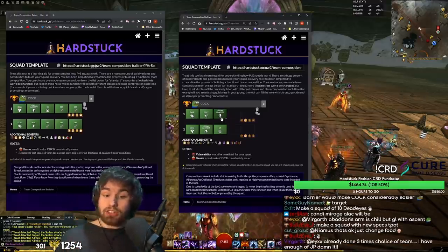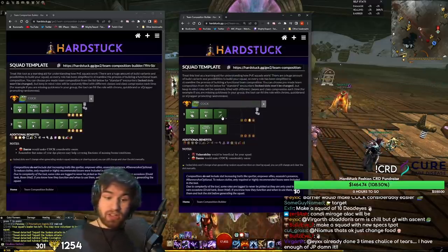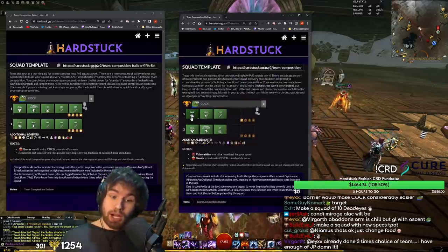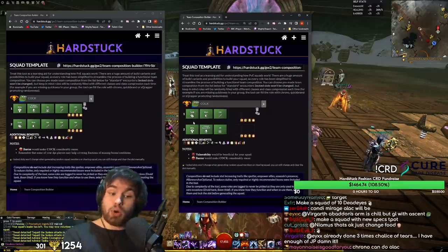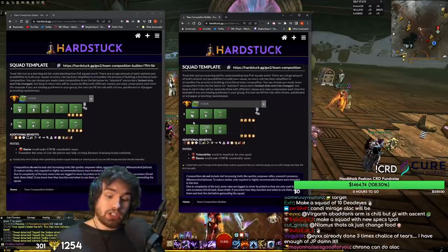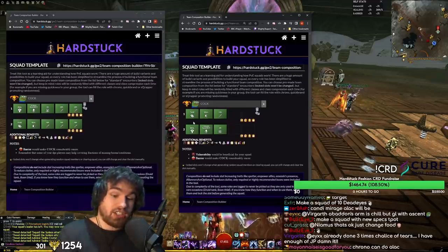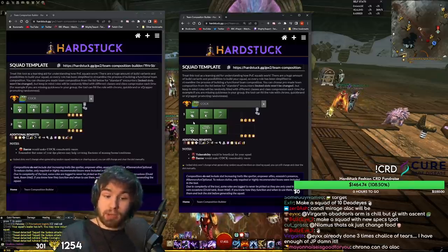Here's a bonus point: that actually won't necessarily be necessary either. You can simply have a DPS player there, and your chrono can take alacrity. A minstrel chrono simply taking the alacrity well will apply quickness and alacrity to a subgroup — which typically isn't used very often right now because 10-target exists. But now that 10-target is going away, 5-target becomes a lot more relevant. So you could actually run an identical composition.